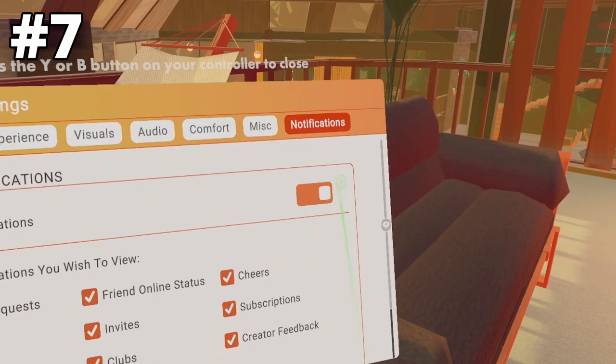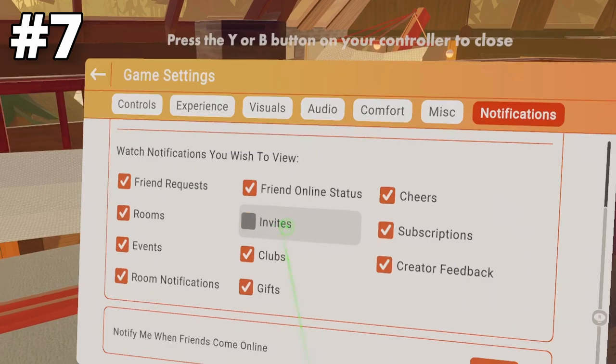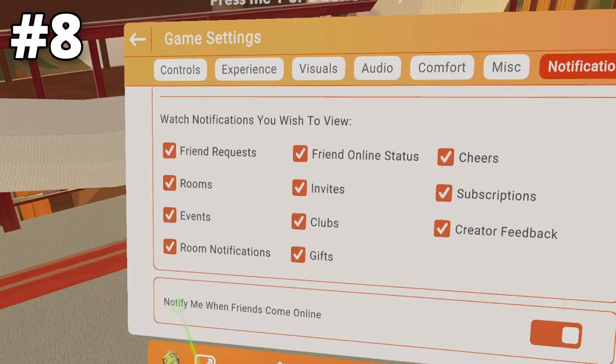Speaking of invites, if you go to the Notification tab, you can turn off all watch notifications — which I don't recommend — or you can turn off any individual ones. You can pick and choose which ones you want to turn off, like invites or cheers. You can basically pick and choose which notifications you want to get on your watch and which ones you don't.